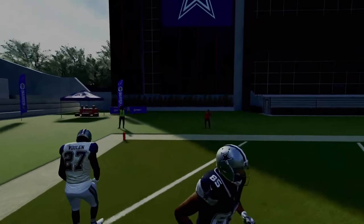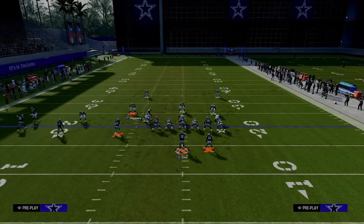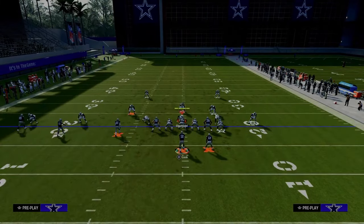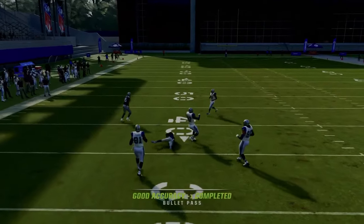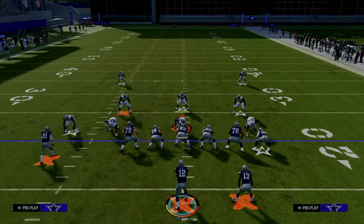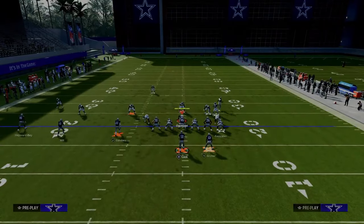Against zone coverage, this play is incredibly effective. Against pretty much any zone drop style — cover three, cover four, cover two — the main left-side route is wide open almost every single time. That was cover four; here's cover three — if they don't press, it's open.